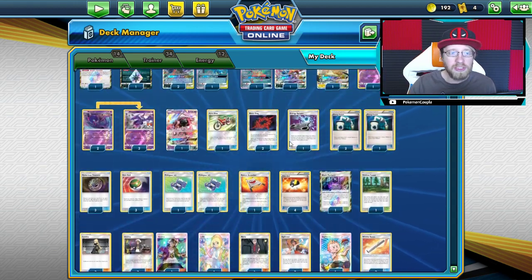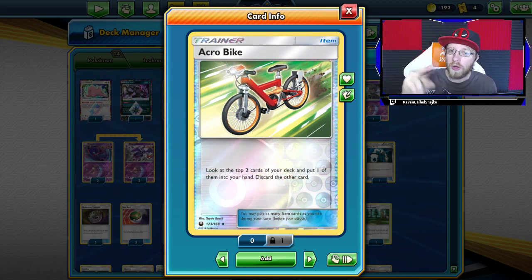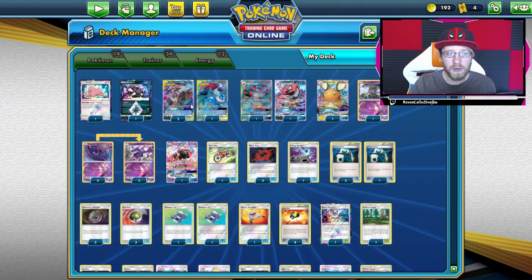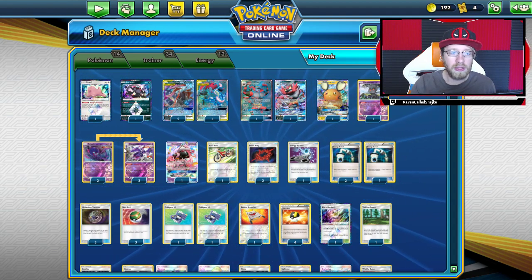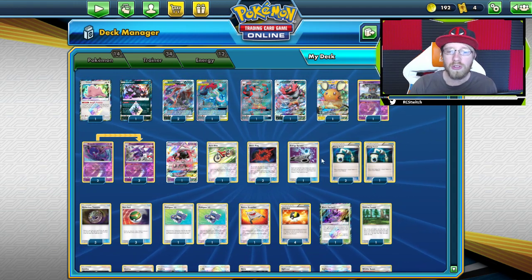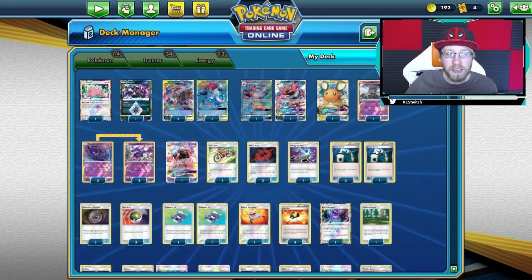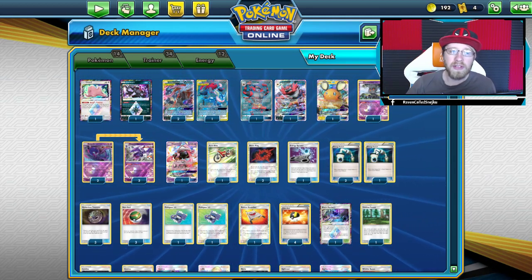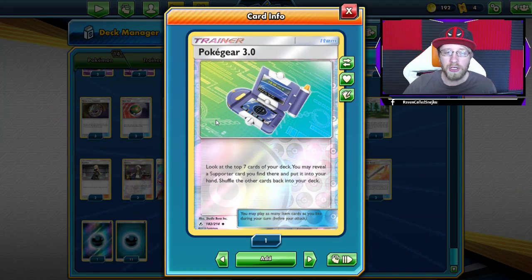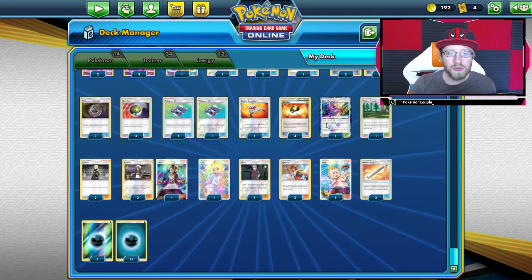In trainer cards we have 34 trainers. We start with one Acrobike — the Acrobike is really good. You discard one card, maybe an energy, and you draw two cards and choose one. That's how you have to look at it. Then we have two Beast Rings, which are gonna go really cool with the gamble, because even if your Greninja Arc is knocked out you can still use Beast Ring to accelerate energy. Energy Spinner again works well going second. We have three Energy Switches — we want to switch energy between Pokémon, and even if you play a Darkrai you want to put the energy from Darkrai onto an active Pokémon so you can use it turn one.